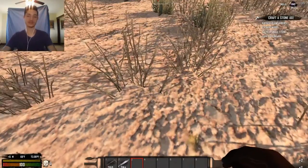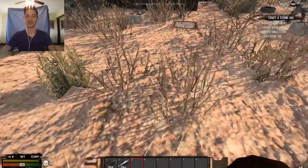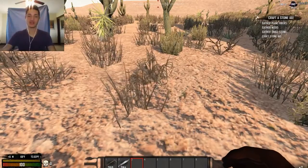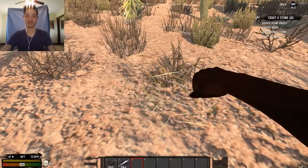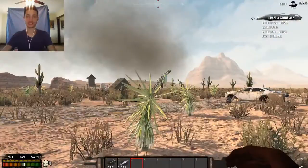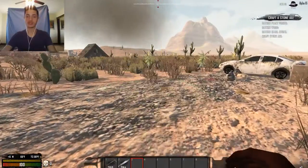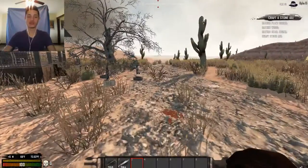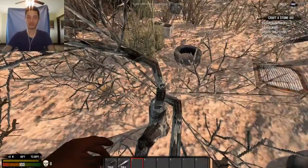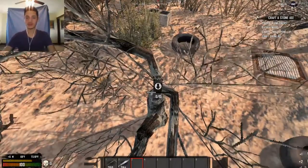So punching grass — for some reason in every survival crafting game, punching things is the best way to get resources. Not pulling them out, not gathering exactly, but a swipe. Grass? You gotta punch. Punch some grass. Don't punch the cactuses — that's really not a good idea. Actually this is a yucca — hello yucca. Got some yucca plants; those are gonna be good for water. Come on over here, punch this tree. There you go — get some wood from that.